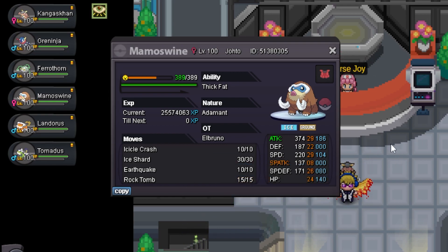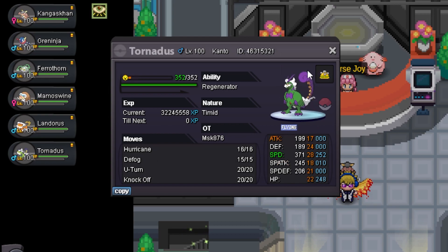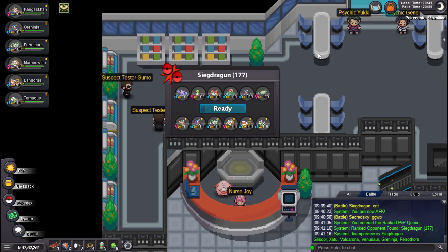Then I have a Scarf Landorus with U-Turn for momentum, pairing with U-Turn Tornadus as well. I'm using Rocky Helmet with Defog. Yeah, this is the team — let's grab some games.